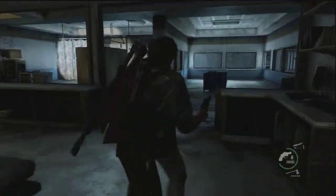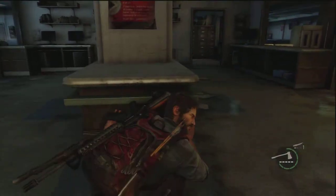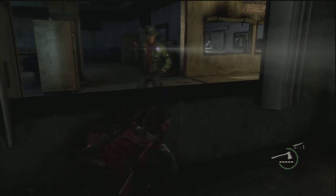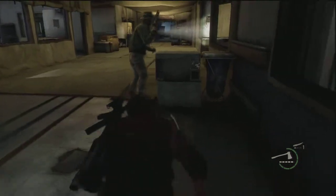I messed up there — I wasn't trying to take him out with an axe. Stay behind this counter; another guy should be walking down the right hallway, but always check your left side to make sure there's not a guy coming down that other hallway. If you see a guy over here, walk over and stay by this window, wait until he walks by, then jump through the window and take him out.